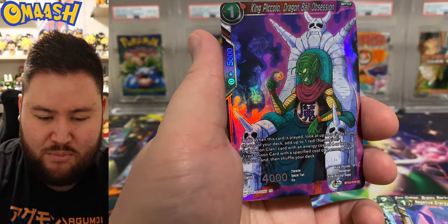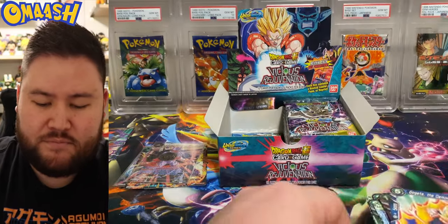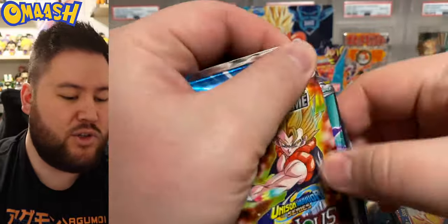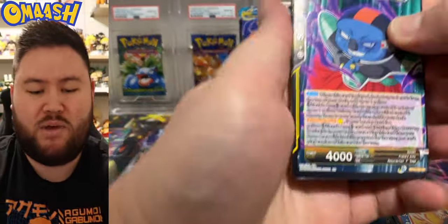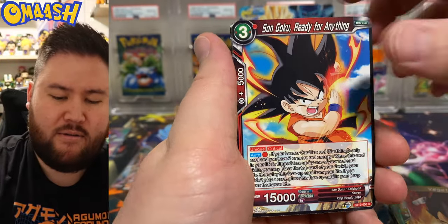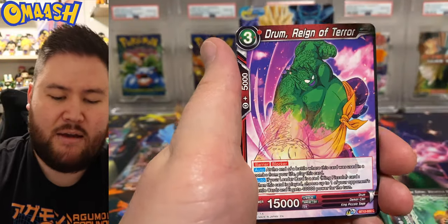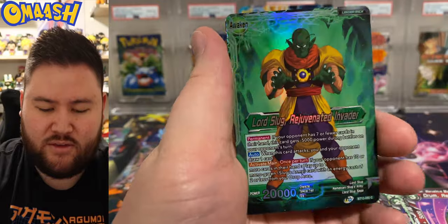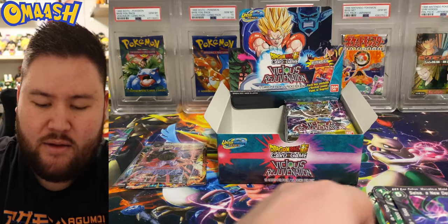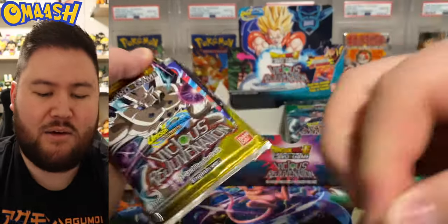Ooh, look at that King Piccolo — very cool looking reverse right there. And a Gogeta. Last pack on the left — the left has killed it. Two super rares and two special rares. That's gonna be really hard to beat. Lord Slug and a Salsa. Very cool left side. Now we're getting into the right side — see if the right side can compete at all.